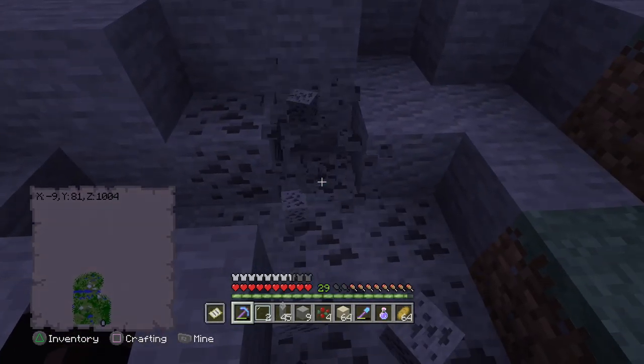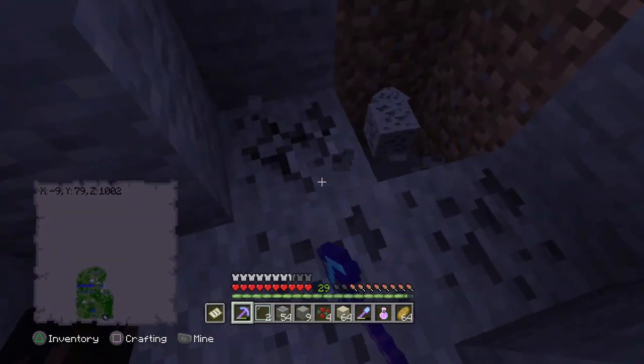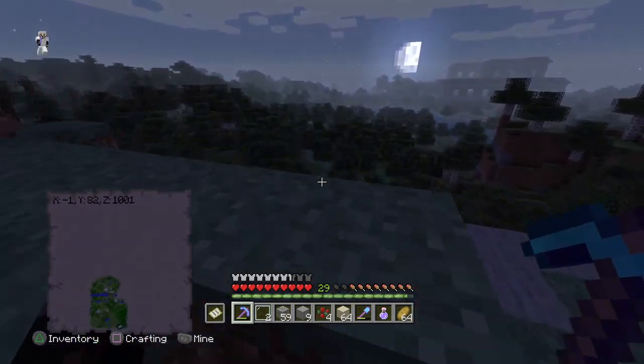Look how easy it is to find coal. I guess whenever you guys start your first world, maybe as soon as you see a mountain just go to it and you'll probably find coal there. Let me know guys if that's something you've done and it actually works.